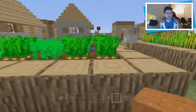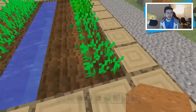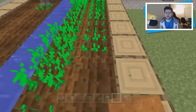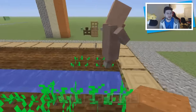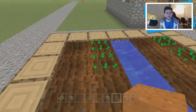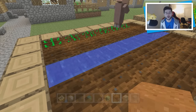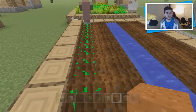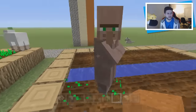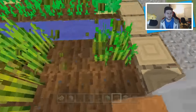Another bug that was introduced and has now been fixed for Title Update 32 is to do with villagers. Previously in Title Update 31, villagers were expected to actually plant crops for you. You can see right there he's already starting to plant down the crops — villagers will actually help you out. This means you don't technically have to make an automatic farm. You can see he's definitely not happy as I keep stealing from him.